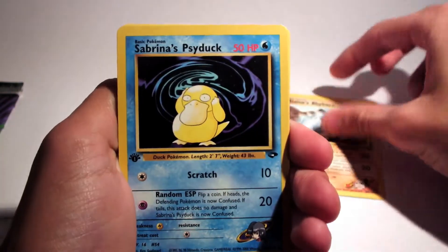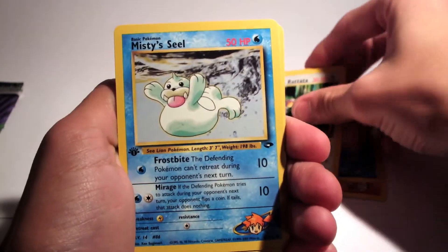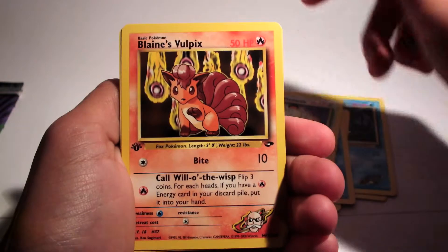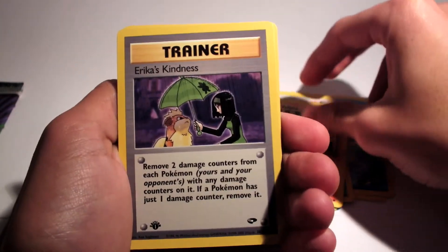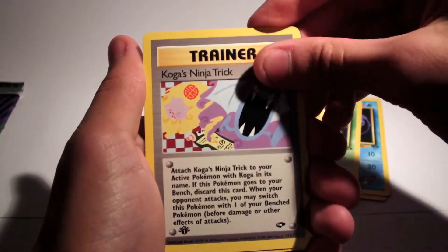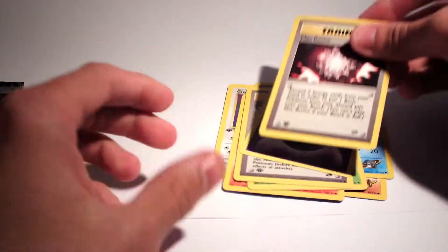So we've got a Blaine's Rhyhorn, Sabrina's Psyduck, Lieutenant Surge's Rasta, Misty's Seal, Giovanni's Meowth, Blaine's Vulpix, Erika's Kindness which is the rare, Koga's Kakuna, Koga's Ninja Trick, Psychic Energy, and a Max Revive.